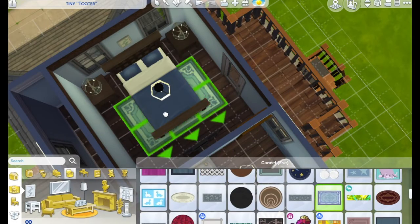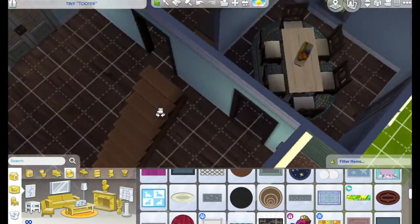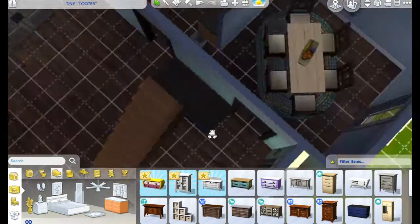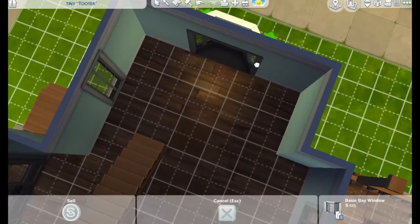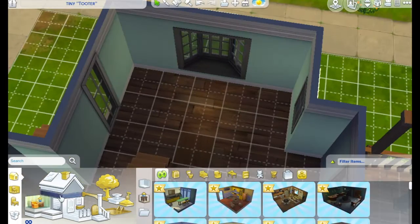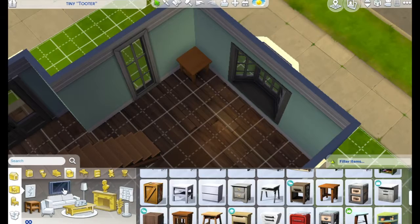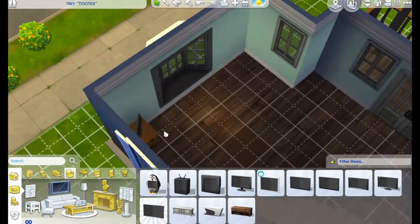I'm adding a rug, and it's so hard to size them up right — you think it's a good size and then it's not, so you have to get a different one. I placed the dresser sort of behind the stairs, but then I moved it because I wasn't sure if the Sims could get back there.